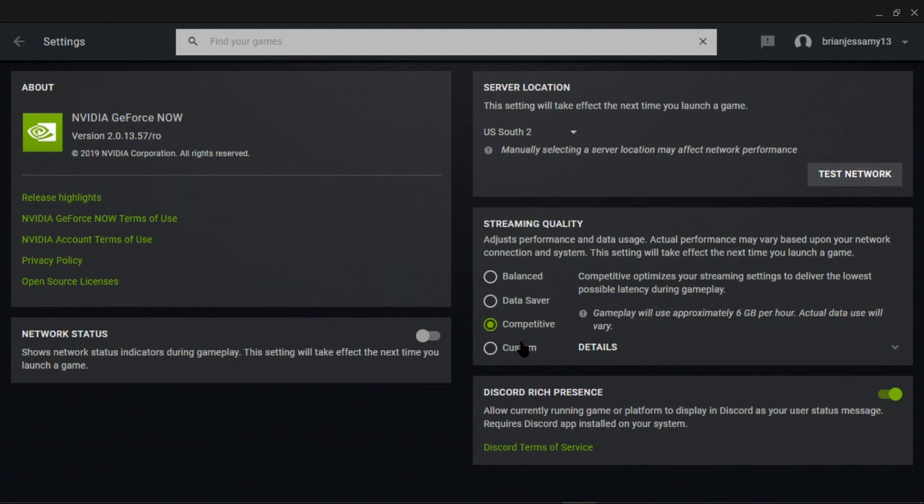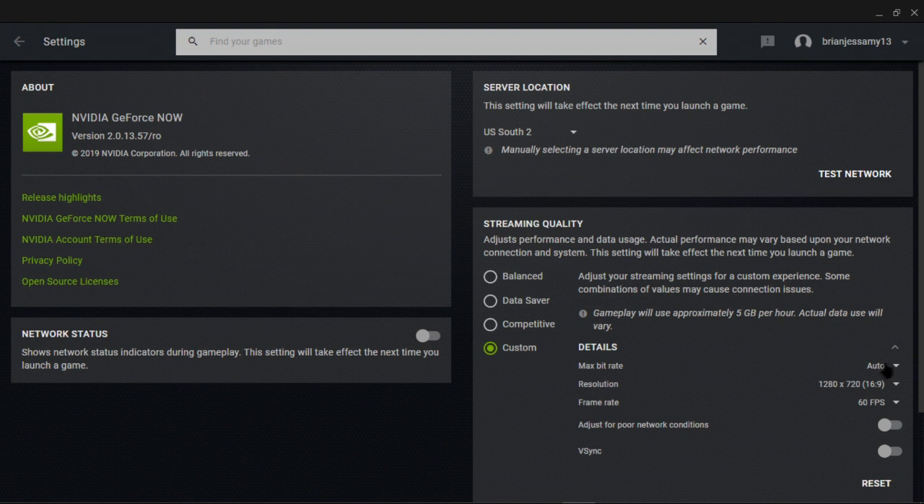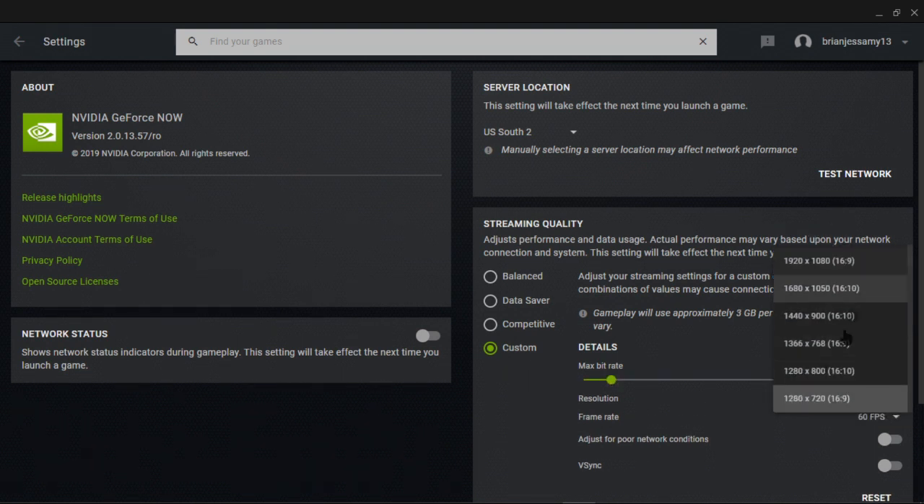If it says streaming over this network is not recommended, go try the custom settings. You can try different options — bring up the bit rate, put it on auto, or set it to custom. You can also change your resolution to whatever you want.